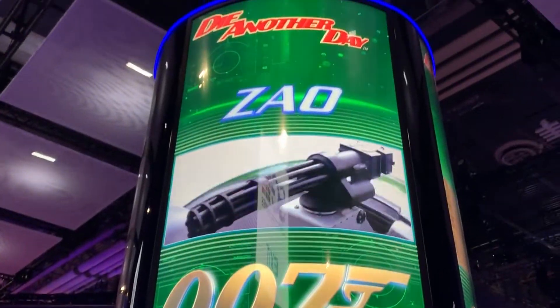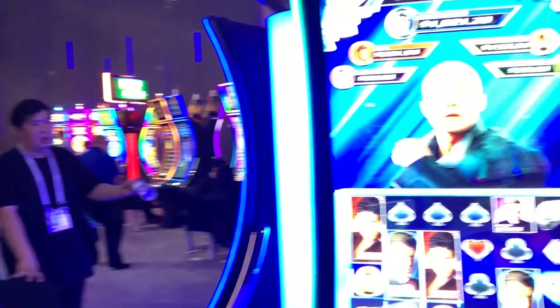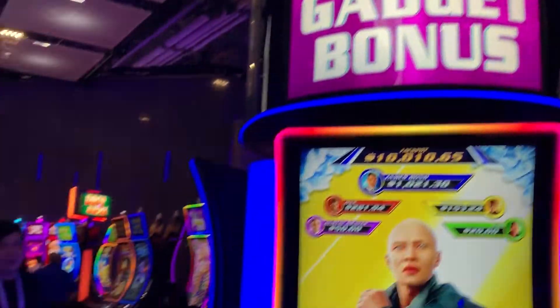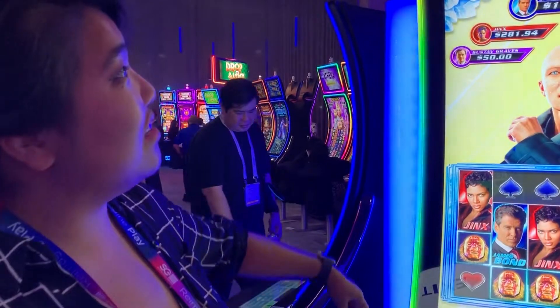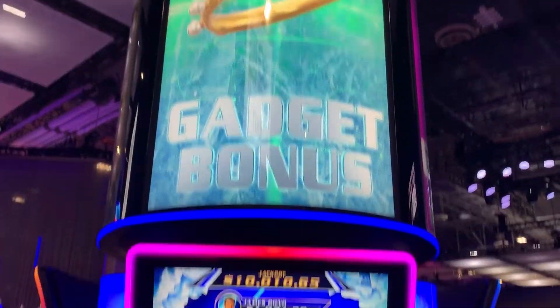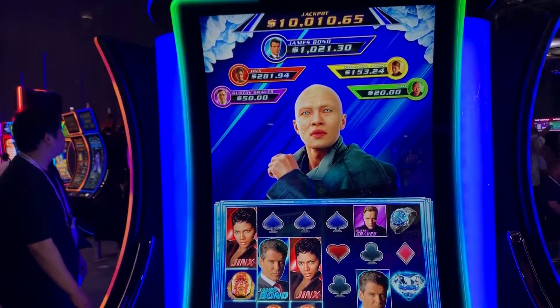This is the new Wave Excel Horizon coming out mid next year, featuring the iconic Die Another Day movie from the James Bond franchise. You can see this is pretty tall — about 12 feet. We like to say this is for the player, and for all the people across the floor that are going to want to come play it after you.